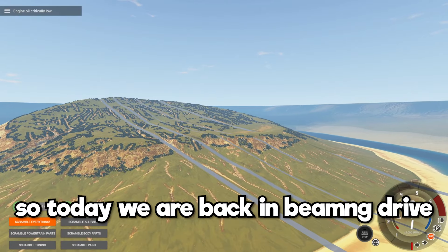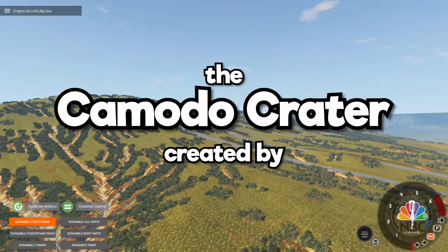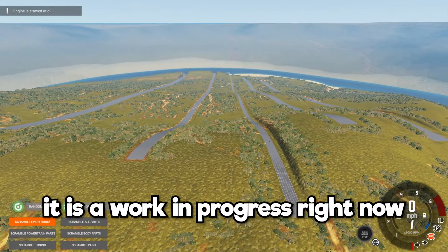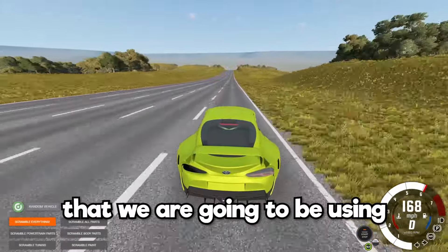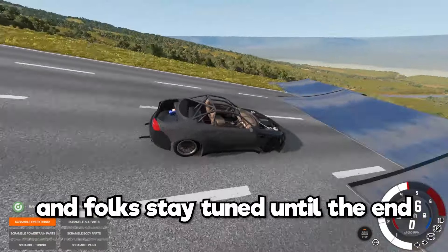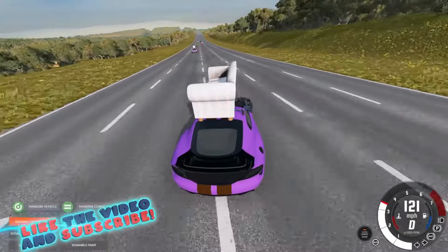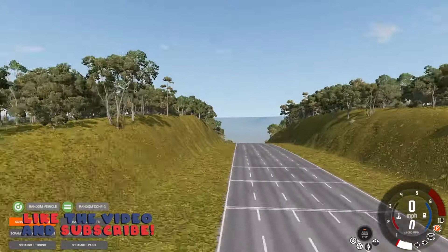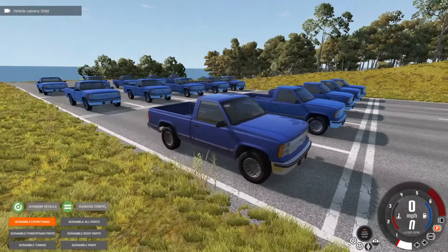Today we are back in BeamNG Drive on a new map called the Komodo Crater, created by Joshers. This is an insane new downhill map — it's a work in progress right now, but we do have a functioning lane in the middle that we're going to use for random parts races. Stay tuned until the end because it gets absolutely insane. Hit that thumbs up button and let's jump in.